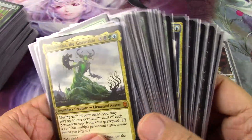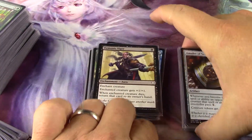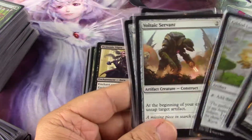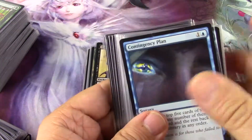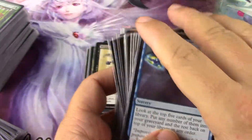I'm going to go for 24 creatures in this pile, then 12 enchantments, 12 artifacts — five of which are actually creatures — and then from this pile, which is about 20-something cards, I'm going to get down to 12 absolutely must-have instants and sorceries.